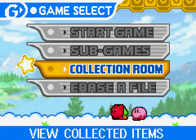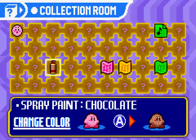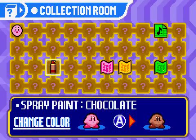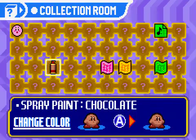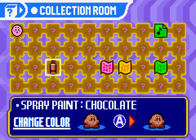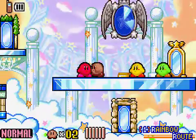Hello everybody! Welcome to Let's Play Kirby in the Amazing Mirror! I just wanted to come back here so I could show you what we got over there. The chocolate spray paint that we got will be able to change the color of our main Kirby, like so. So I'm just going to keep it like that for now until I get something a little more interesting. Pretty cool, huh?